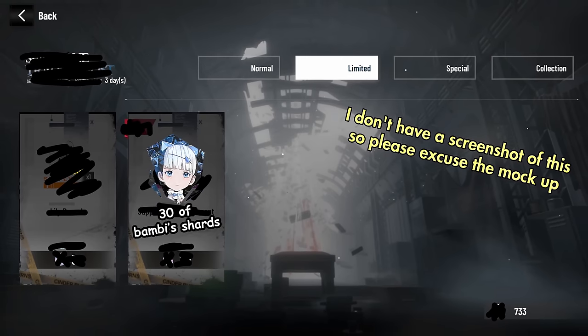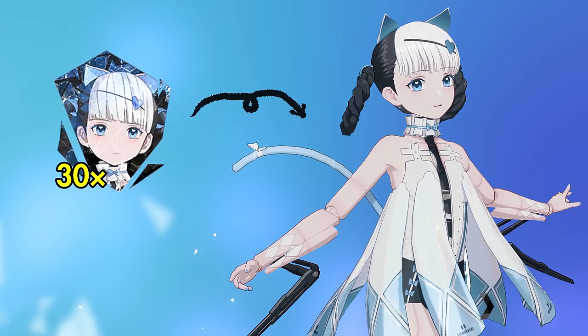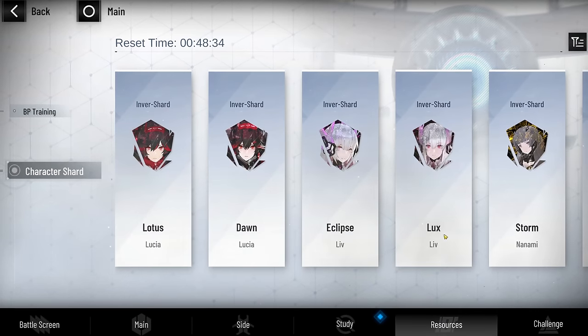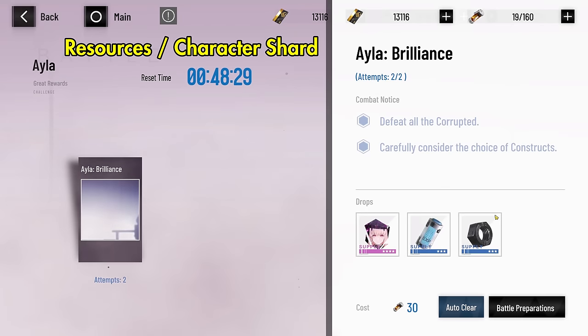Just grind the patch farming stages until you can earn her 30 shards, and then you can unlock her without spending a single black card or ticket. On top of that, A-ranks like Bombinata can also be evolved for free if you are patient. After you unlock her, you can earn two of her inverse shards a day through the resources page, which can be used to get her to higher ranks.